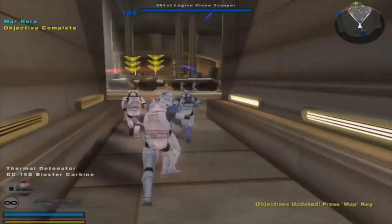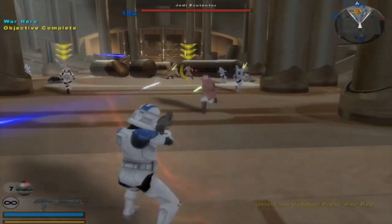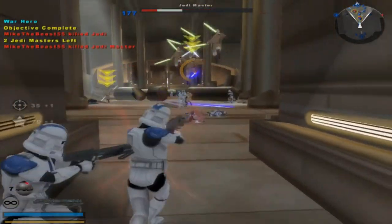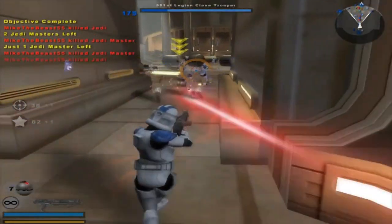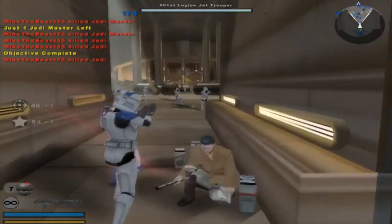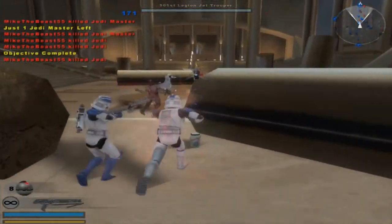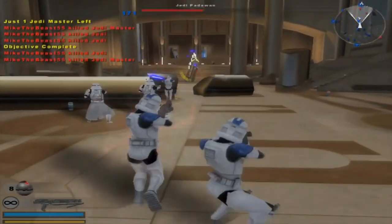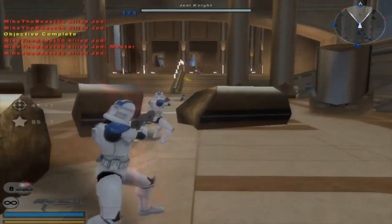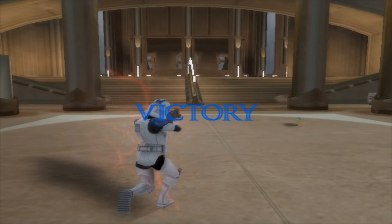Kill three Jedi Masters. We can deal with the remainder of the Jedi here. Execute the three Jedi Masters who have poisoned the minds of their impressionable students against the Empire. Let them bear witness to the cost of rebellion. Well done. There we go, our new Emperor will be pleased. Primary mission objectives complete. I was glad I was able to kill some of them. Victory! Thank you all for watching this video of the Clone Wars campaign mode. Goodbye.